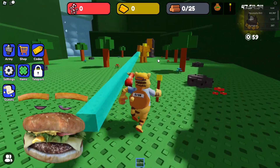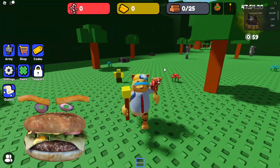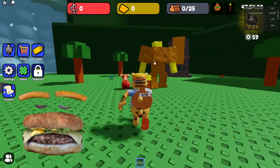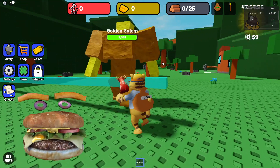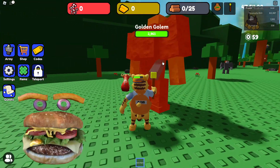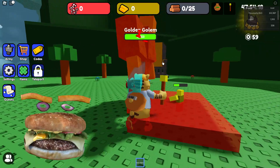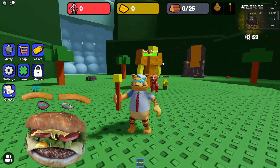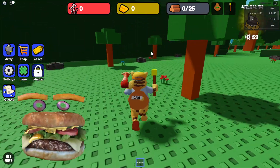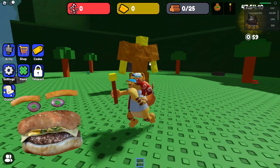Once you take down this golem you can actually get the golden key. I'm not pretty good at this game so I'm not going to be able to take it down fully. The golden golem has a lot of health, so you need to be pretty powerful to take it down. It has a 10% chance of dropping the key, so you might have to take it down two, three, or four times.